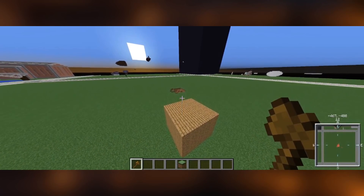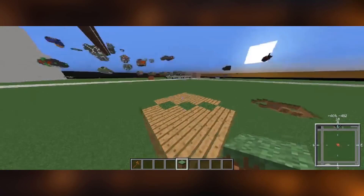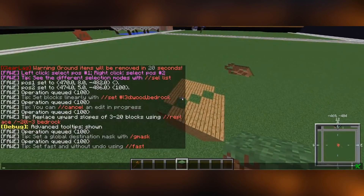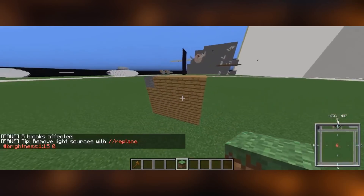The next thing is the replace command. So if I have a selected region and I just want to replace the grass, for example, I go //replace and then the ID of the block I want to replace — grass is 2 — and then set that to stone, and it sets all the grass blocks in the region to stone.